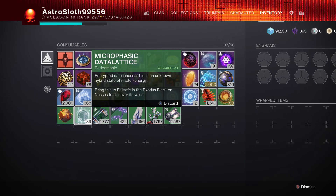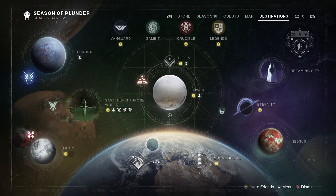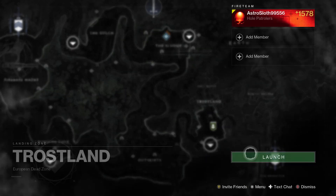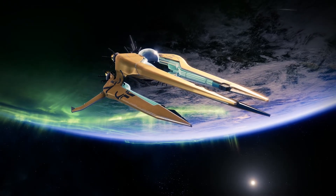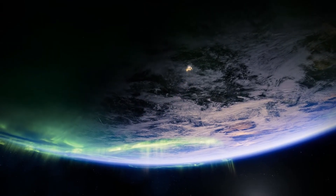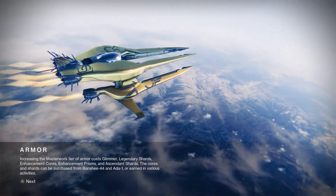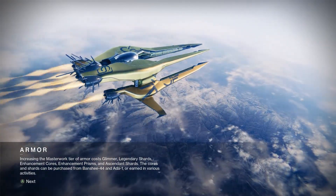We'll run through the locations and see if we can pick up any along the way. We'll start in the EDZ, I'll try Trostland here. They can be found anywhere, so if we don't find any within a minute or so we'll move on. Sometimes they can be tricky to find, but hopefully if I can spot them it should be a good guide for you.